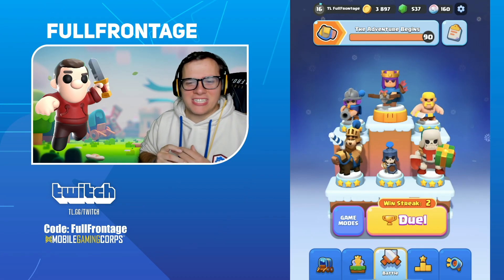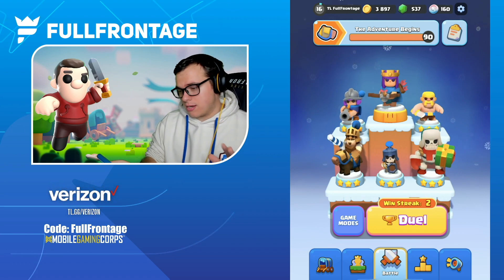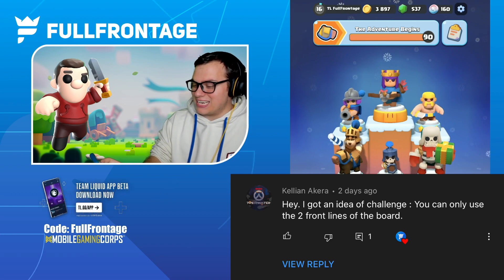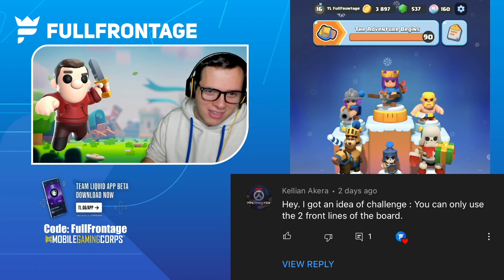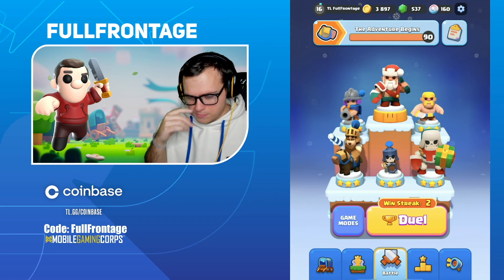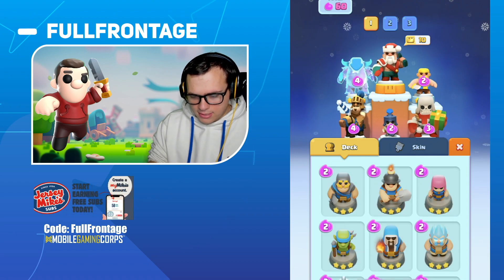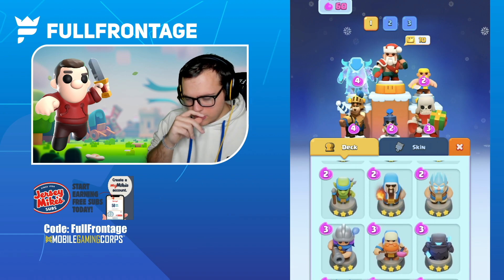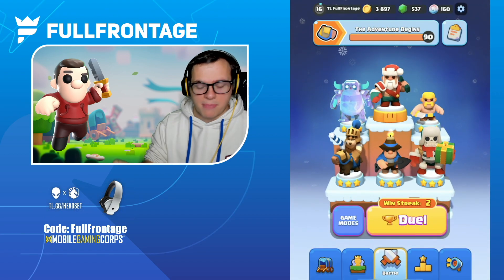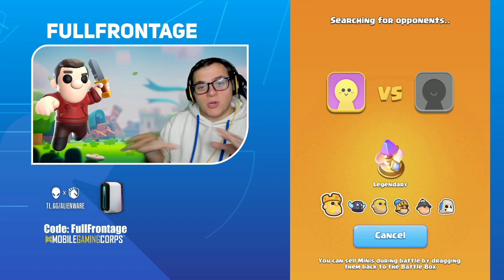Hey, what's going on everybody, FullFrontage here bringing y'all a Clash Mini video. Today we have another challenge from Kellyan — thank you for leaving a comment. The challenge is: you can only use the two front lines of the board. I really like this challenge, so we're gonna hop into it. We're gonna take out the Barbarian King and use Giant Skeleton, and I want some high DPS so we'll bring the Pekka. Since we're using the front two lines, I don't really want ranged units, but I do want the Miner for some backline access with the Prince.